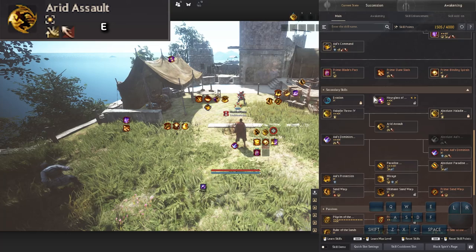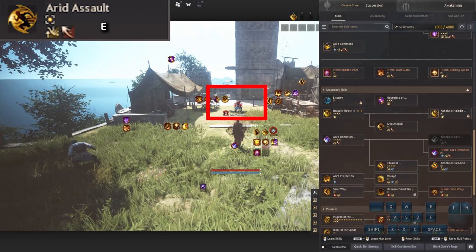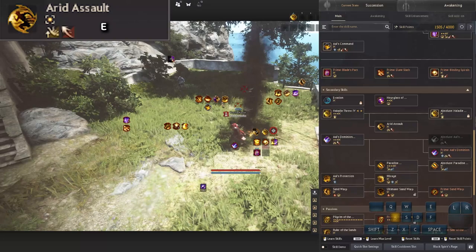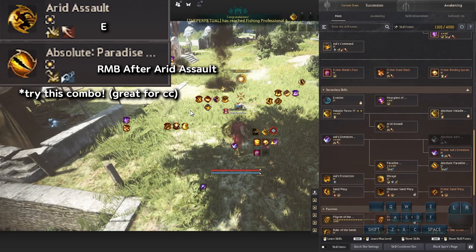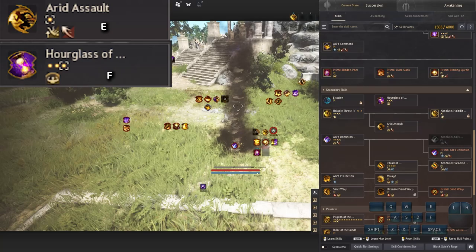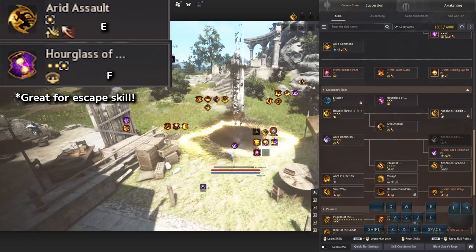Air Raid Assault is another good movement skill — press E and look for the red target in front of you. You can go behind the enemy and give a floating CC. If you land a float, press E then R and B for a nice knockdown combo. Also, combining Hourglass of Defiance with Air Raid Assault is very fun — press E and then press F to chain the tornado teleport. These are essential tools for true Hassashin play.